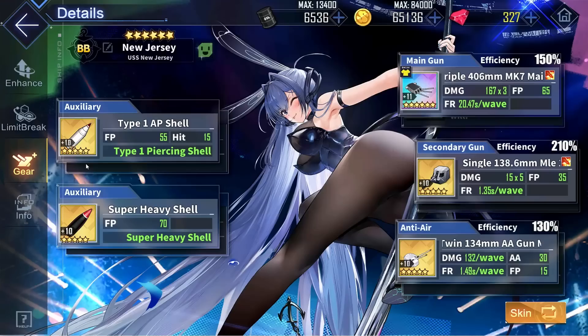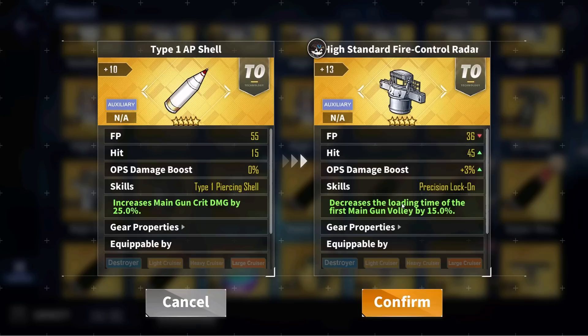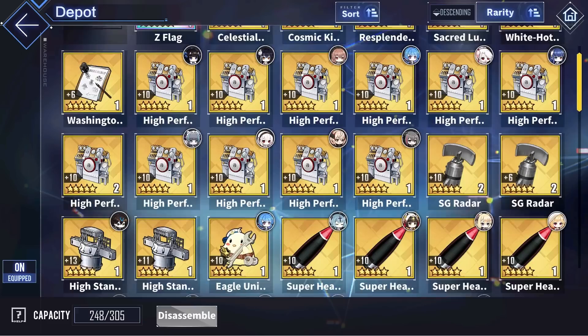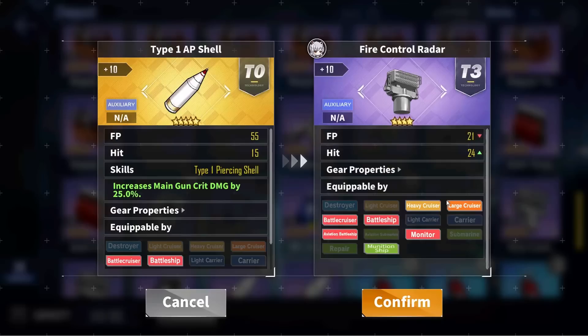Some other good options for her aux gears include the high standard fire control radar, which provides a very large amount of firepower and accuracy, as well as decreasing the loading time of her first main gun volley by 15%. If you're running the triple 406mm Mk7 on her, it actually shaves off a nice 3 seconds in loading time, which is pretty nice. Some other good options include the SG radar, the new FUMO fire control radar which is gold, the purple fire control radar, and the purple poor man's white shell.